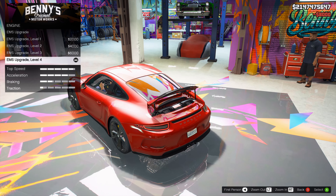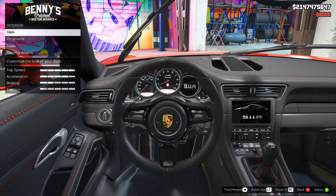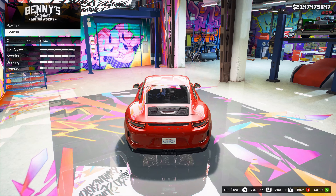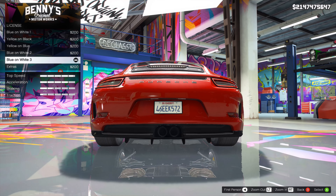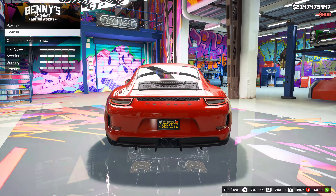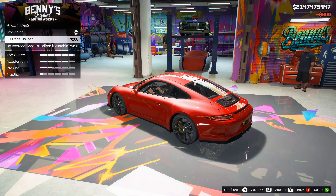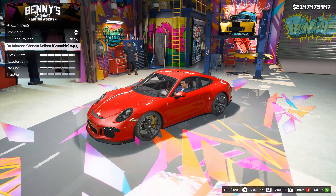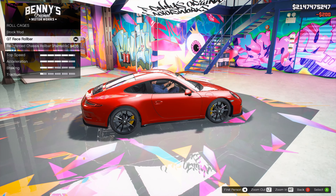The engine — of course we need the upgrade. The interior — this is great, we'll do that last. The plate — I'll just do the black plate. The chassis — the GT3 RS in real life actually does come with a roll cage, so we can add a little roll cage back there.